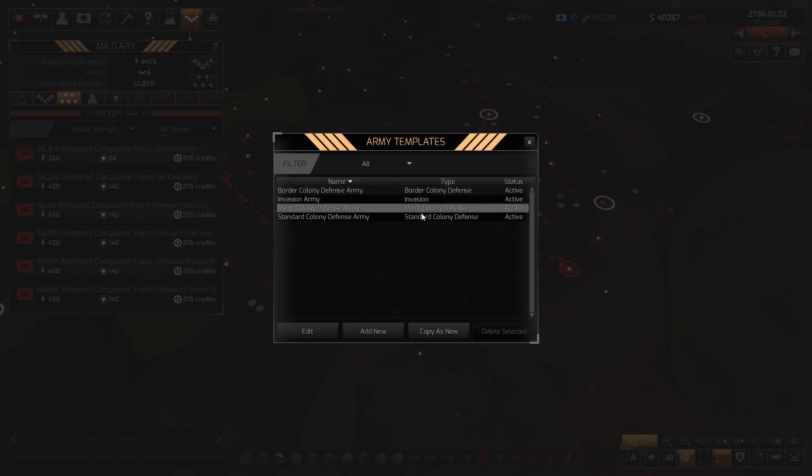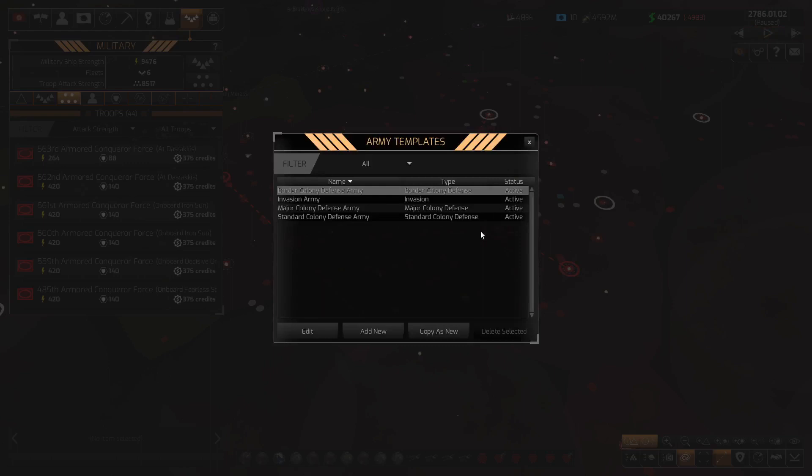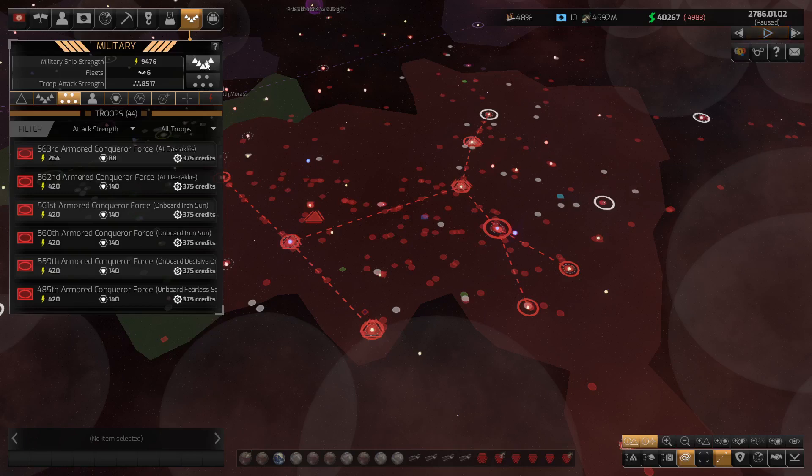We've got a border colony defense army, a major colony defense army, and a standard colony defense army — different ways to look at what they're made up of. If we're trying to get an army to drop onto a particular planet, these templates are the way to do it. I can also create new versions if I wanted to, but anyway that covers army templates.